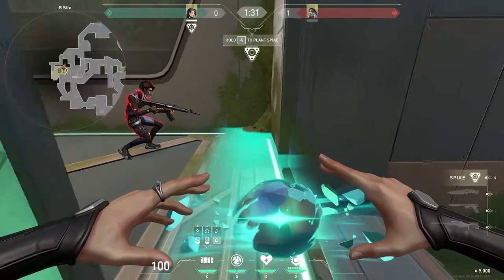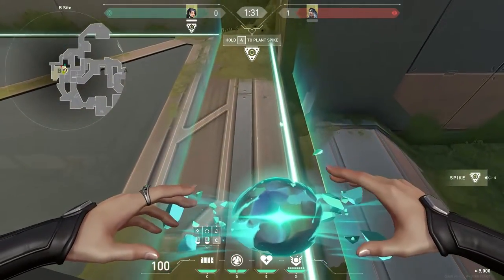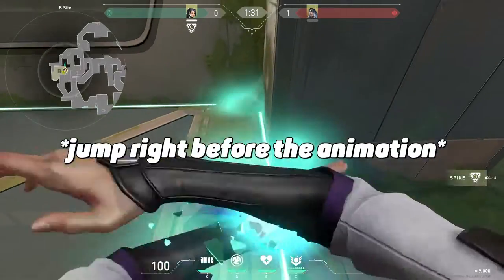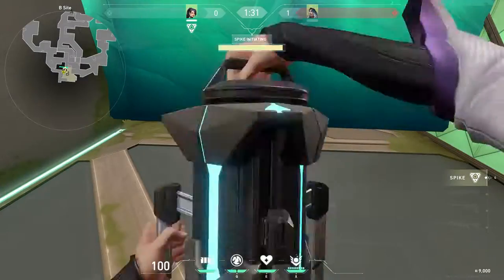Another interesting tip with the Sage's wall. To make it work the same way, you must stand parallel to the bush and aim your scope at it. A couple of moves, and you are already looking through half of a plant while you can't be seen.